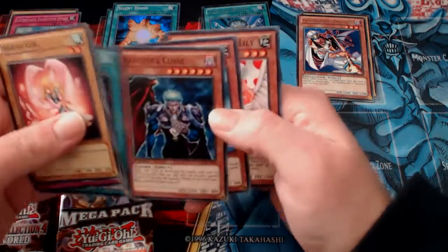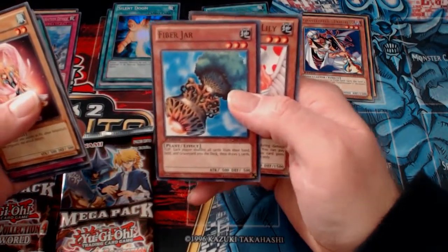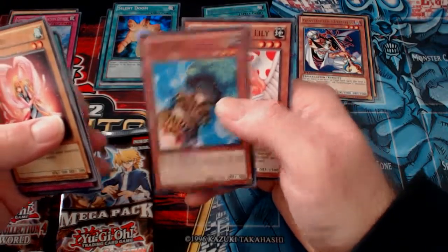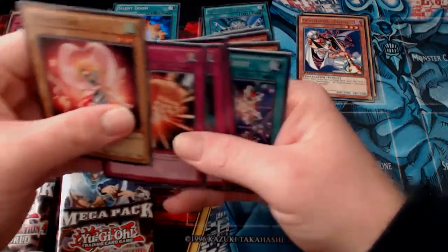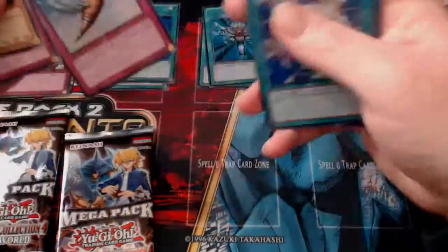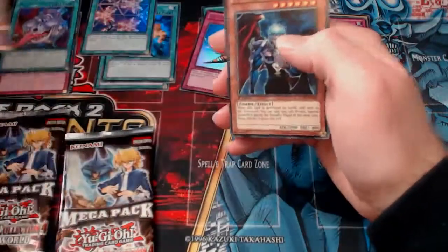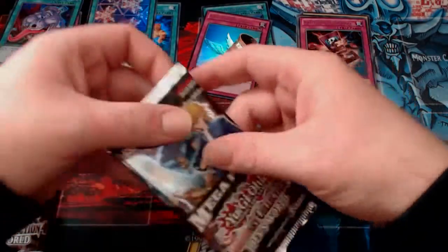And another Vampire's Curse. And a Fibre Jar - pretty big card, this one. I used to use it in a lot of games. And an Injection Fairy Lily. So we've got the Rare and the Ultra Rare. There's still no Red Eyes, Harpy Queen, or Harpy Dancer.